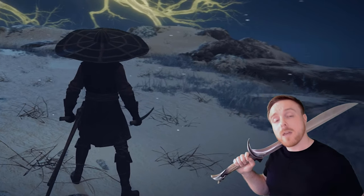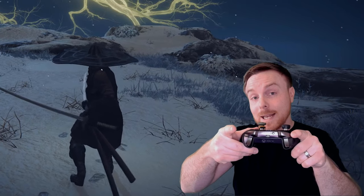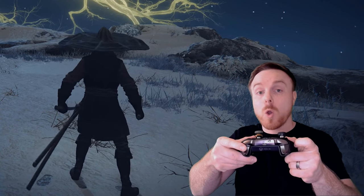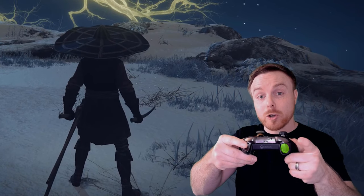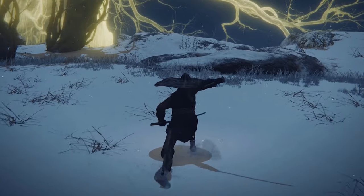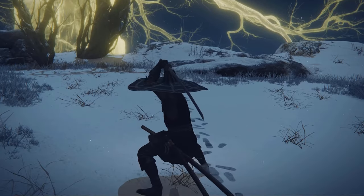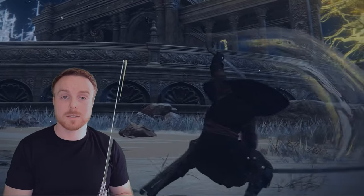Generally speaking, there are four main buttons you'll be attacking with in Elden Ring. You've got your R1 right-hand light attack, your R2 right-hand heavy attack, your L1 left-hand light attack or dual wield moveset, and then your left-trigger Ash of War or special moveset. On top of that, when you are sprinting, rolling, backstepping, jumping, dual wielding, or two-handing weapons, you're going to do completely different moves when pressing those buttons.